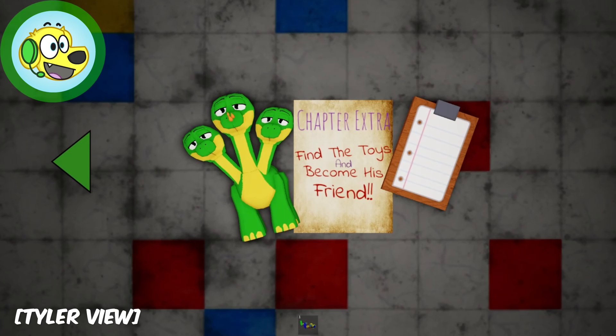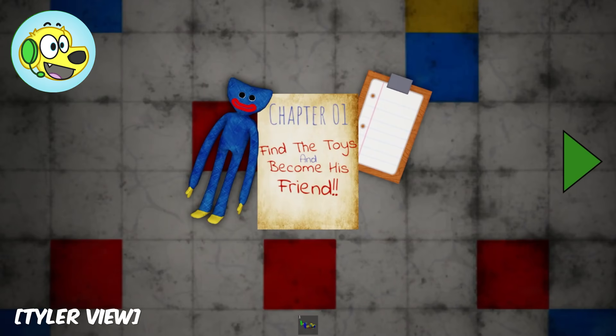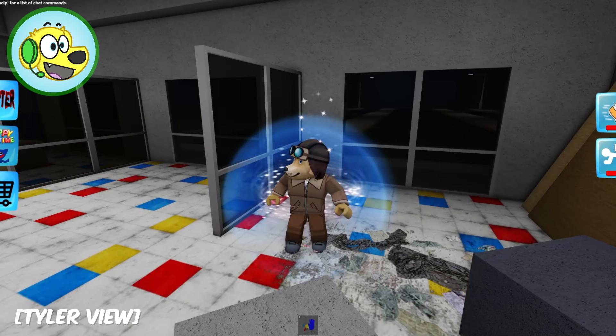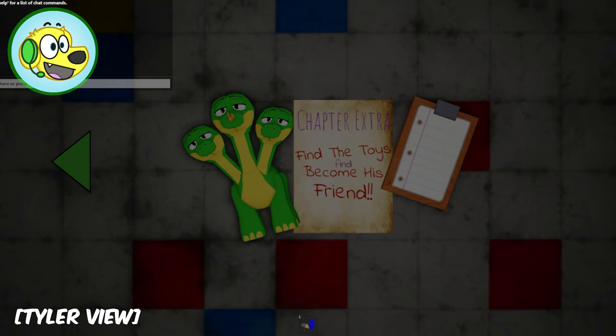It's got a three-headed broad! How do we teleport to it - do we have to find all the toys first? Wait, I think the teleport thing just broke - I can't even go to chapter one! I'm gonna reset! It's teleporting me to chapter one. I'm gonna try to teleport to the extra chapter!